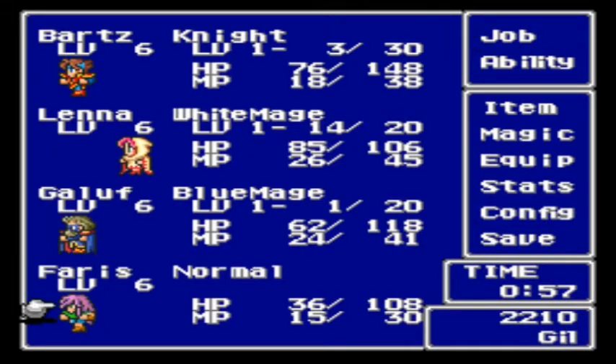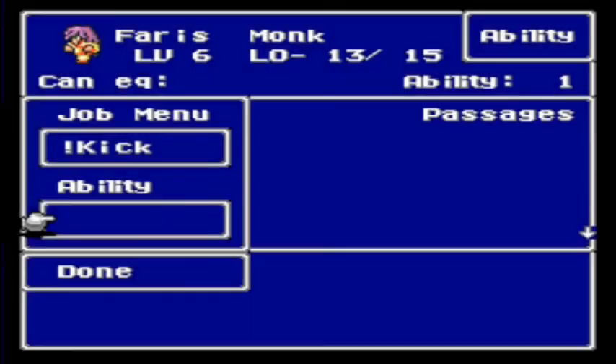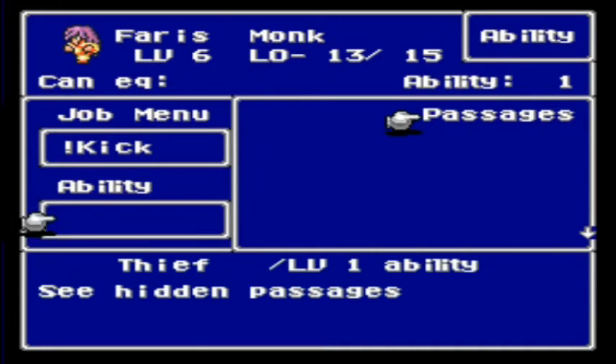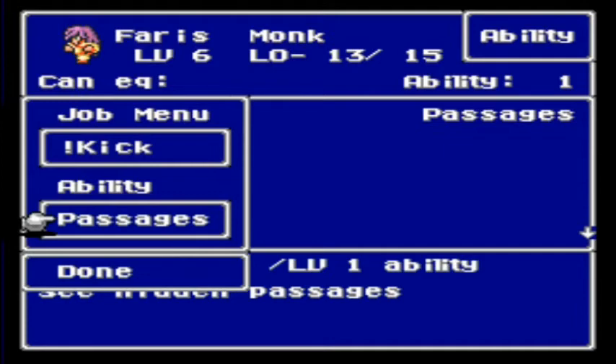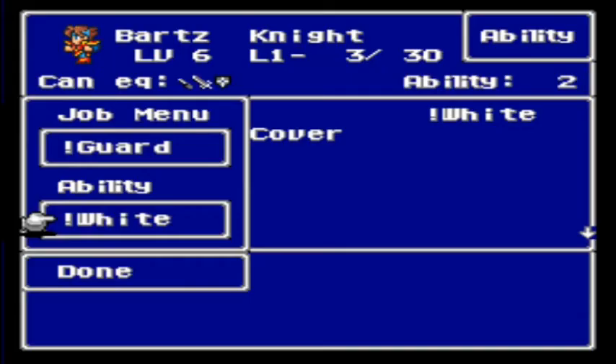Next is Faris. Faris will be special — he's already got the dash ability, but I'm going to go with monk. The monk has the kick command, which pretty much attacks all enemies for split damage, but it's the only command you cannot learn — so this is the only job that has that ability. And then I'm going to equip the thief level 1 ability: passage. This will allow me to see any hidden passageways so I don't have to search for anything. If you want to change just your abilities and not your job, you can go to abilities and change them.